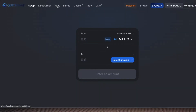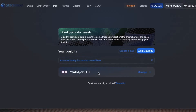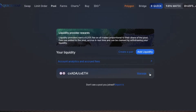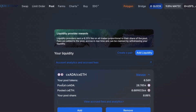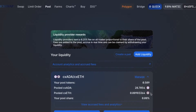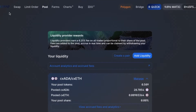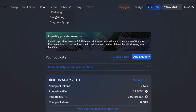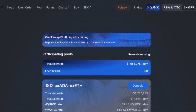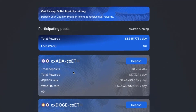On the QuickSwap exchange, under the pool tab, we will see the pair that we provided liquidity for — there it is, CXATA-CXETH. We can manage it from here. As a summary, that's how much we have of our CXATA-CXETH token: 0.509. There's the individual breakdowns of the tokens we provided. If we now go back to QuickSwap exchange under farms, dual mining or farming, now we can see what tokens are available to be dual farmed or dual mined.